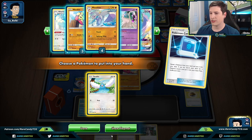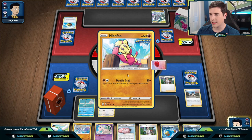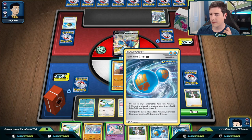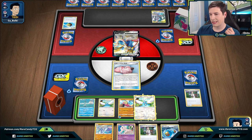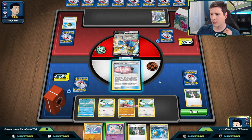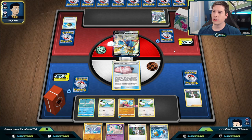Let's get down the Air Balloon and go for Professor's Research. We'll attach the Air Balloon to Mianfu because we're going to shuffle it back into the deck, which will give us some flexibility on future turns. We'll retreat into another Swablu, putting a lot of faith in our opponent not having Aegislash. Next turn we can use Lillie's Pokédoll to put it back in our deck, but we don't want to leave Mianfu active and risk losing our only attacker before going for Altered Creation.